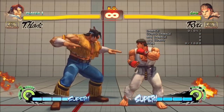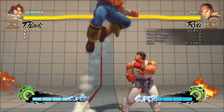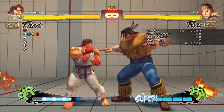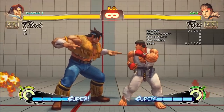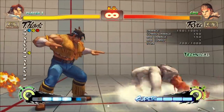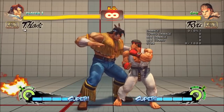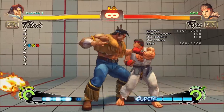EX Dive is mostly the same as the medium one, but it has an easier time getting cross-up dives and it does a bit more damage. No Hawk Dive breaks armor anymore, not even EX. If you're jumping away, you can't do meterless dives, only EX. EX Dive has no height restriction, so you could theoretically use it to blow up standing crouch techs. And T-Hawk still has his instant overhead with it.